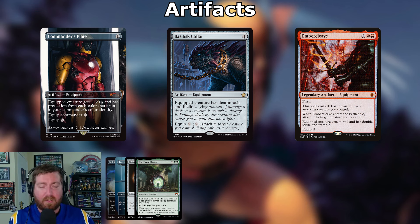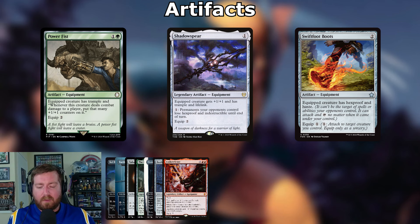Embercleave is so mean — flash it in before the damage step and deal massive damage. Power Fist: one and a green, equipment — equipped creature has trample, and whenever it deals combat damage to a player, put that many +1/+1 counters on it; equip two. Shadowspear: one mana legendary equipment — equipped creature gets +1/+1, trample, and lifelink; pay one to make permanents opponents control lose hexproof and indestructible; equip two. Swiftfoot Boots: two mana — equipped creature has hexproof and haste, equip one. Not running Lightning Greaves because shroud prevents us from targeting our own creature to put counters on it.